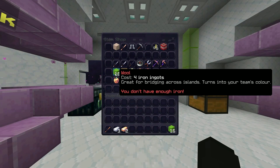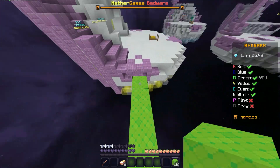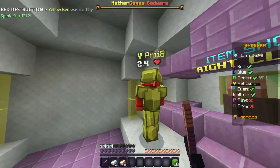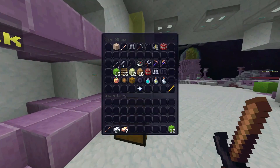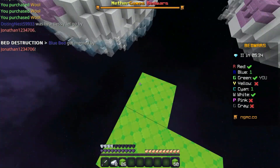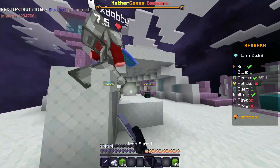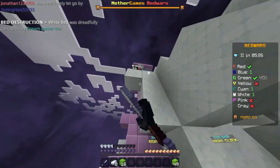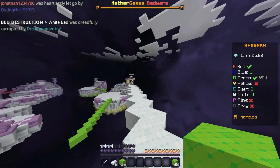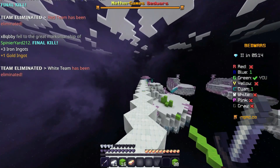Moving on, I should list the maps that have stayed or were added back in the rotation. For Bedwars, this includes Aqueduct, Cavern, Celestial, Cloud, Fallen, Mushrooms (which was previously called Shrooms), Royal, Wild West (which may be controversial since it's not the most favorite map), Exodus, and finally Sandy, which was previously known as Indian. There was also a name Temple in between, which to be fair is even worse than Sandy, but I don't know why they had to change the name.